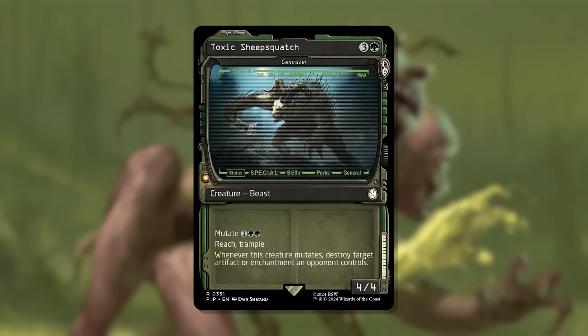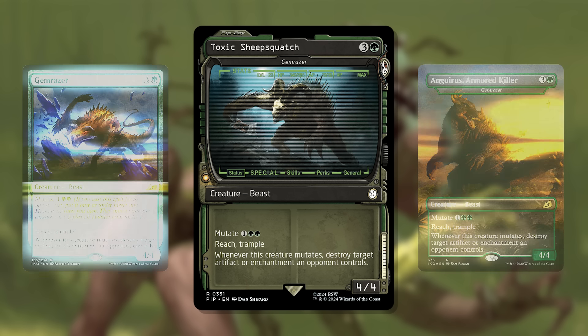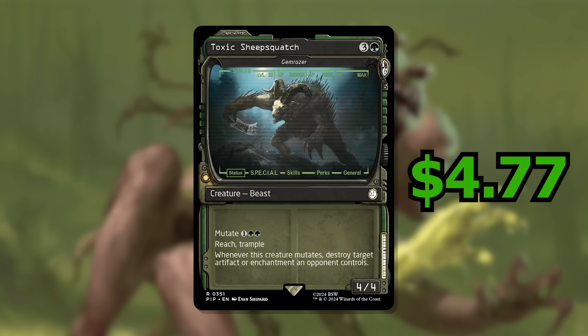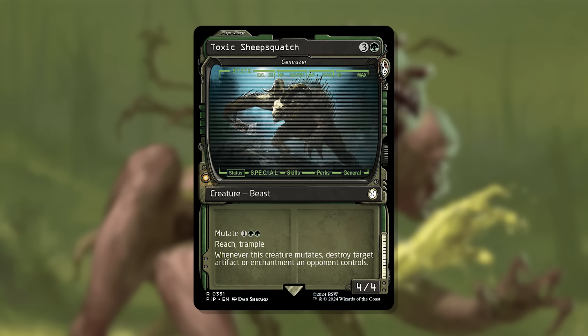Number 9 is Toxic Sheepsquatch, also known as Gem Razor. It's a 4-cost green 4/4 with Reach and Trample, and when this creature mutates, it destroys target artifact or enchantment an opponent controls. It can mutate for one green-green, letting you fuse it on top of another creature. It hasn't been reprinted since its original printing in Ikoria, but the original card isn't that expensive. The novelty is getting Fallout creatures that actually mutate. It's currently going for $4.77 in non-foil, $2.34 in foil, and $27.61 in Surge Foil. This is the card I expect to drop the most.